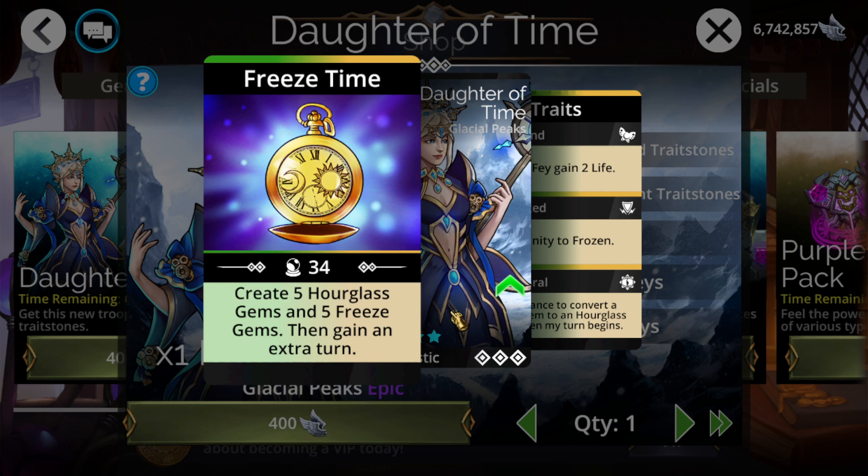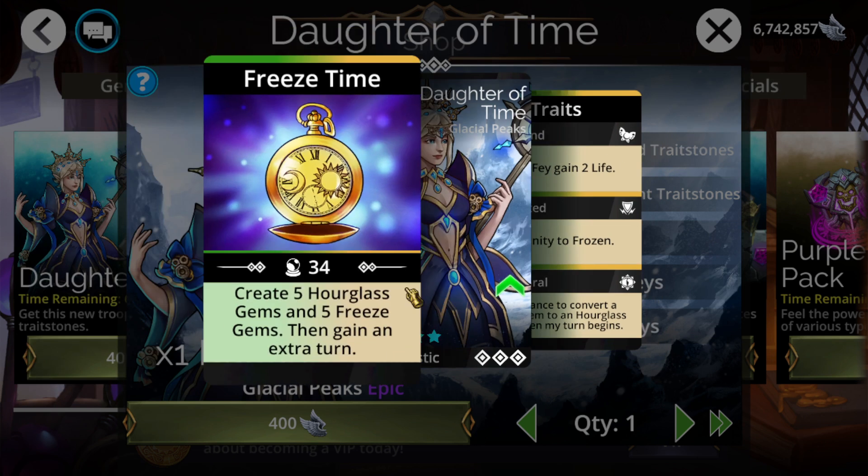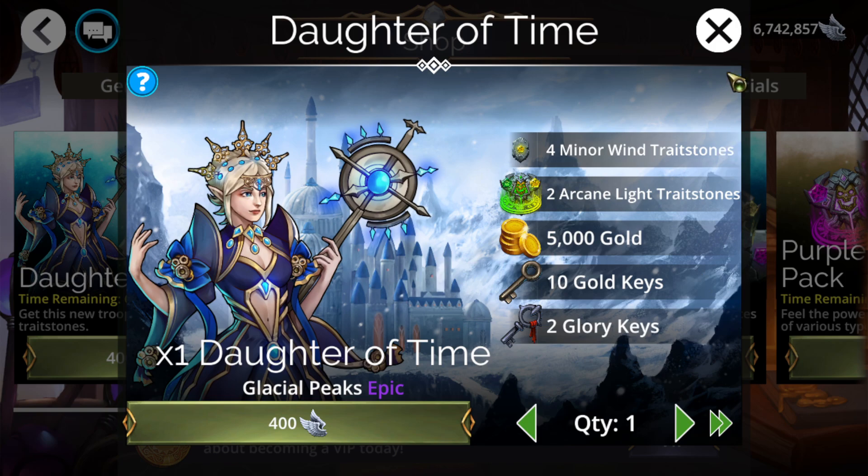You're normally going to want to pair it with at least one damage source, one thing that can destroy these Hourglass Gems, and then something else for more damage or more mana. On top of that, it also has a 50% chance to convert a yellow gem to an Hourglass Gem when its turn begins. This is pretty nice for having a starting Hourglass Gem — you might be able to get an extra turn on turn one 50% of the time. Very nice.